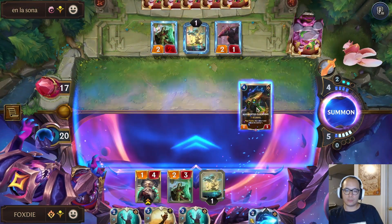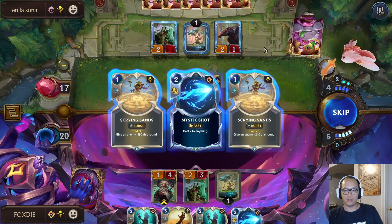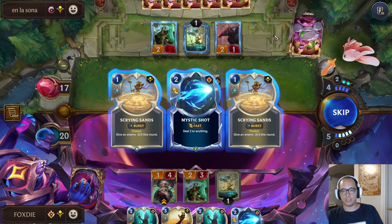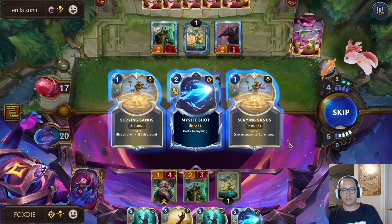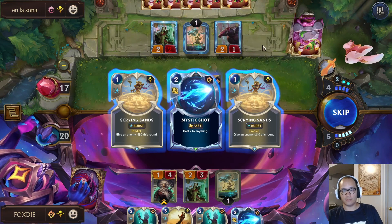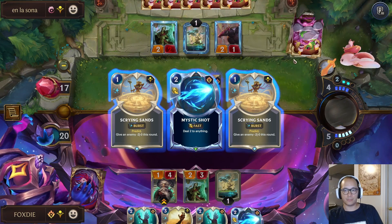Let's grab Clockling — we can find a Time Bomb and play it right away if we do find it. Scrying Sands is pretty nice because I can play it right now to predict. Skipping will also give me a random card though. Skipping is probably better.